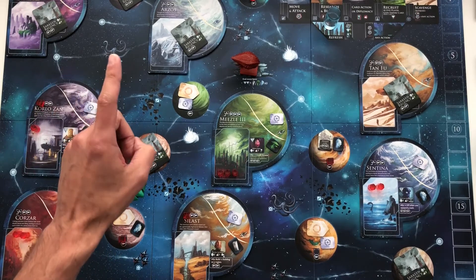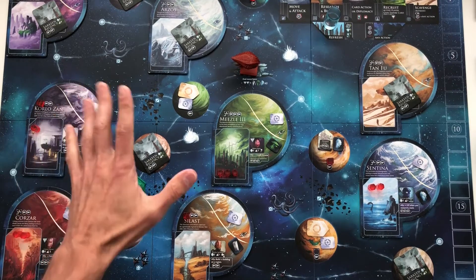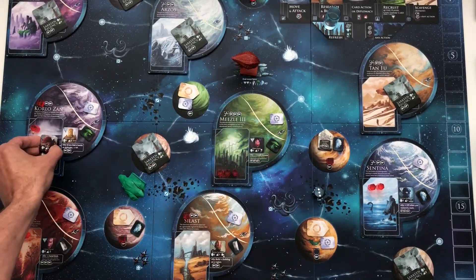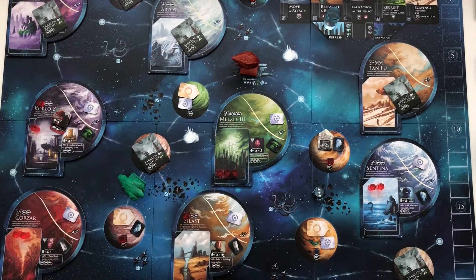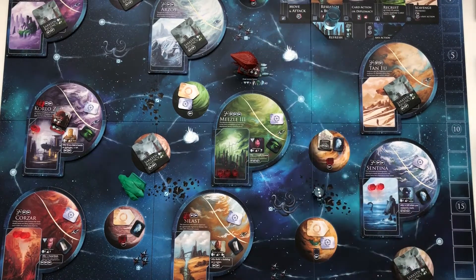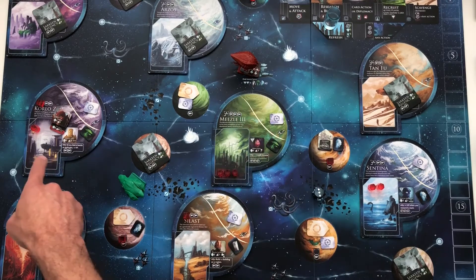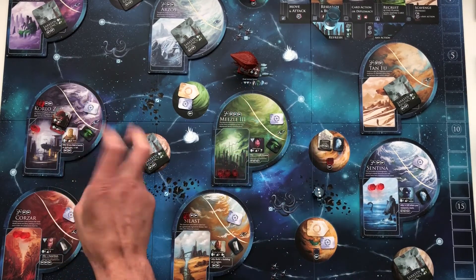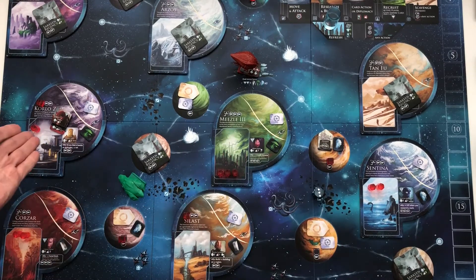The AI will start with one star sloop and two starfarers on his controlled inhabited planet worth the most VPs. His two controlled inhabited planets are both worth two, so we choose randomly — rolling gives Corlozon. All of this goes onto Corlozon as protection. Lastly, you put two starfarers on the AI's world ship, giving him a little attack and defense. Importantly, the AI will only ever move his world ship — the star sloops will never actively move. They might get pushed back if you go in and win, retreating to the nearest spot where they have control tokens.